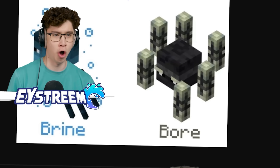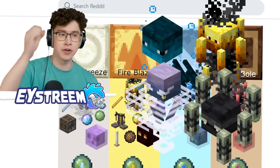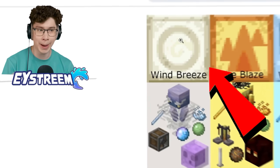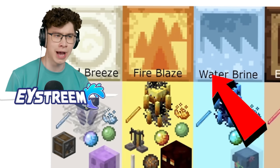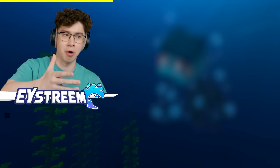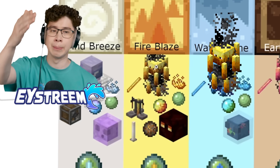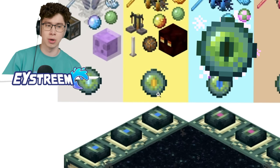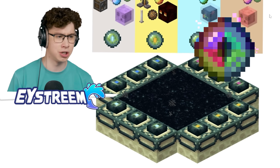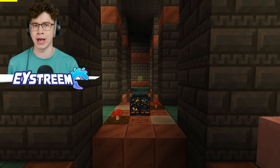The fans instantly made the connection between the Blaze and the Breeze and began sketching what the other variants would look like — a water one, the Brine, or the Earth. What I found really interesting was one that linked the different mobs to the different elements. We actually have paintings for each of the different elements in Minecraft, added in the last update. So does that mean we're going to get these Brine and Bowl in future updates?